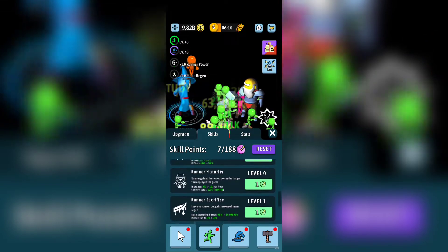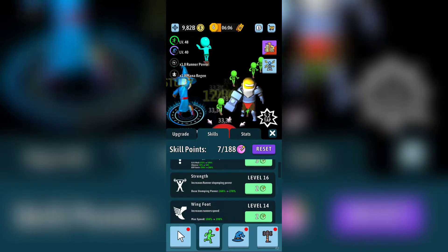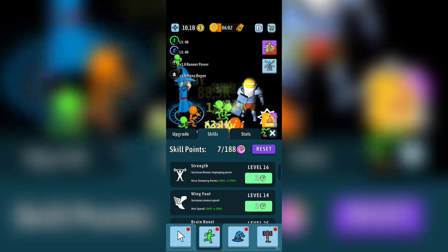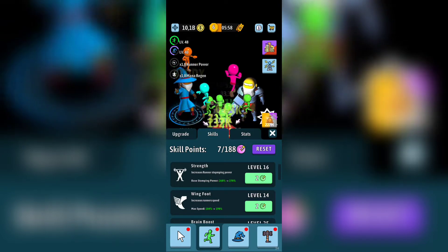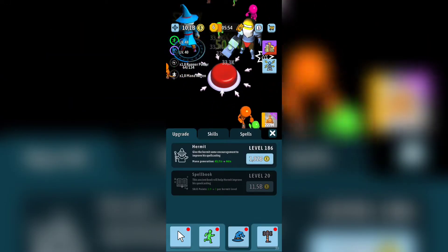The first skills you're gonna upgrade are Strength and Wind Foot — basically the speed and the power of those runners. You will definitely need them to do more damage.